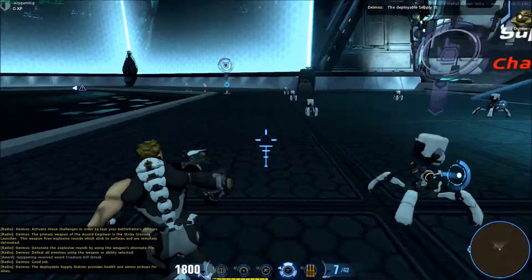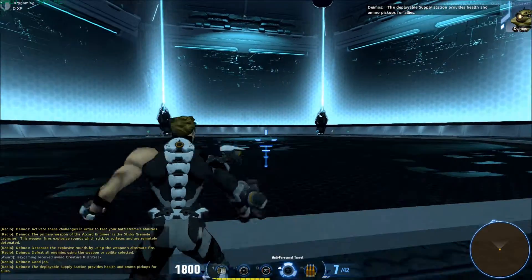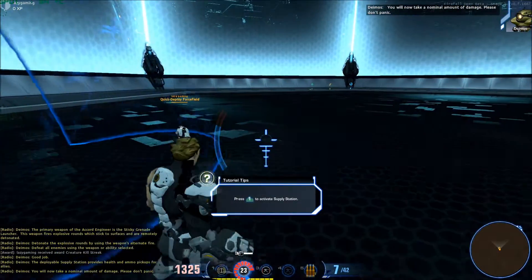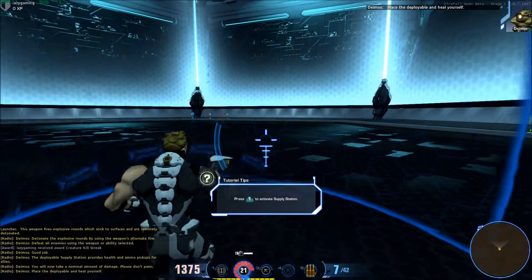The deployable supply station provides health and ammo pickups for allies. You will now take a nominal amount of damage. Place the deployable and heal yourself.